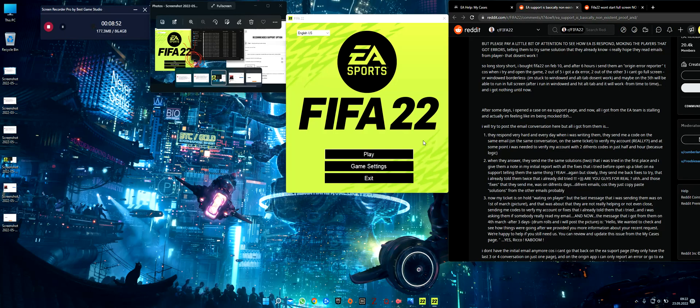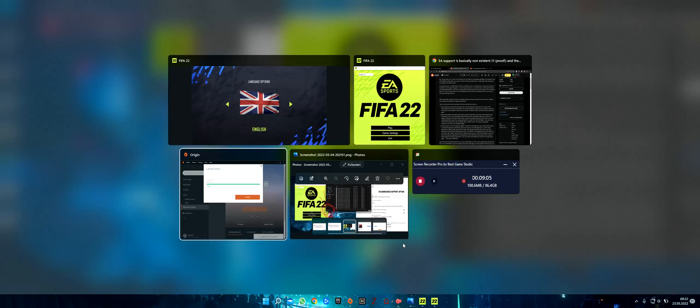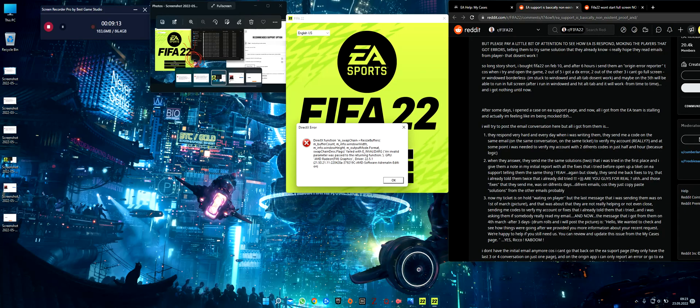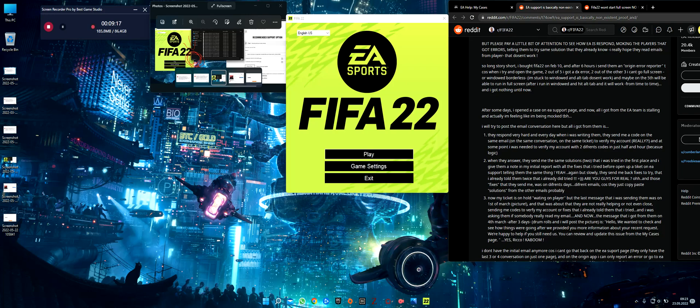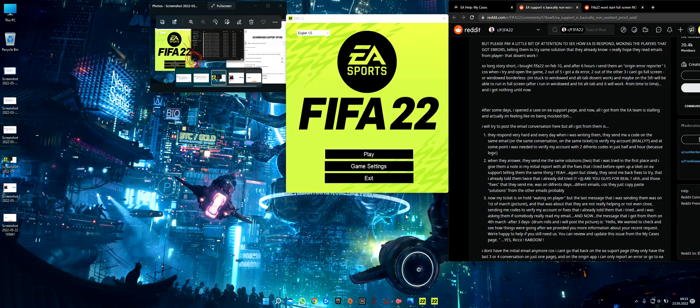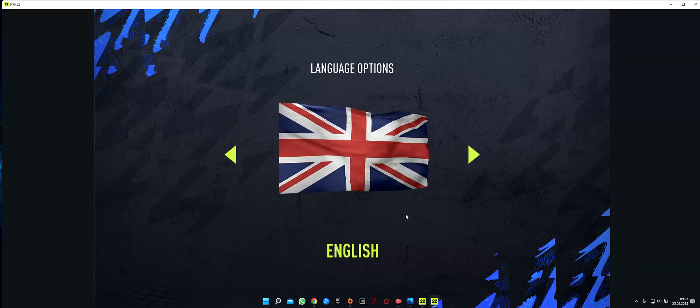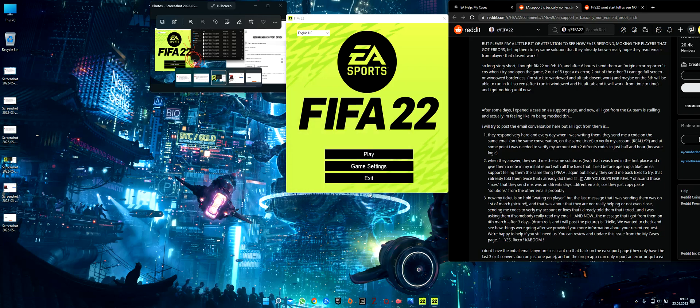Now it's gonna work because the game is minimized — I can try Alt+Enter. Alt+Enter, Alt+Enter... sometimes it works, sometimes it gives error seven in a row. Still doesn't work, still doesn't work. Now I don't have an error but Alt+Enter is not working — eighth error in a row.